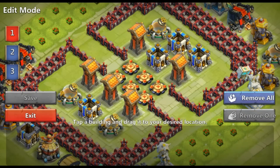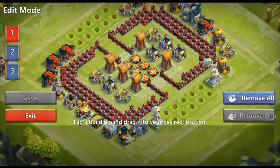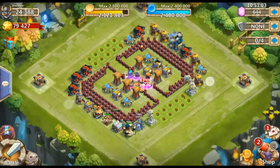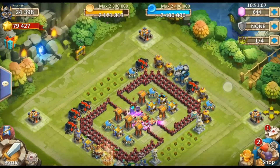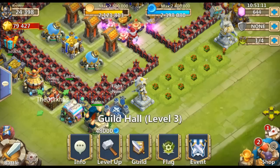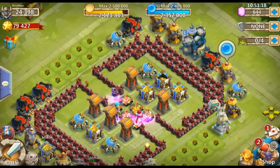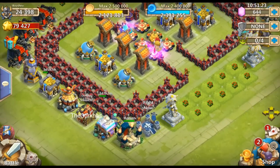Another update is the new base mode — you can design three different bases and save them, which is just great. You can have one for herby monster or hero trials, separate ones. That is amazing. I want the hero so bad but I don't want to spend money on it.